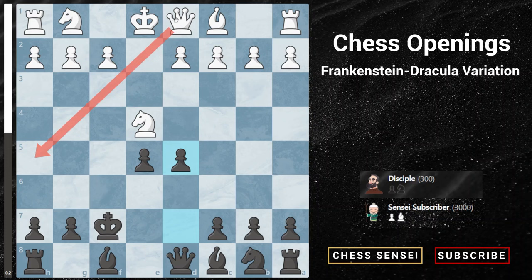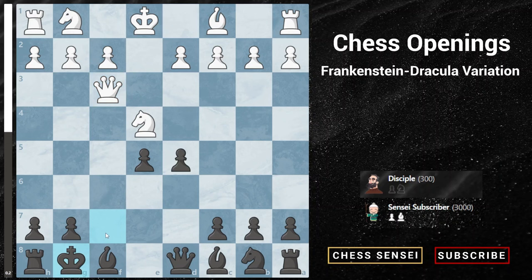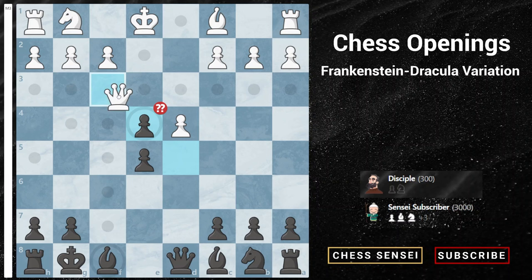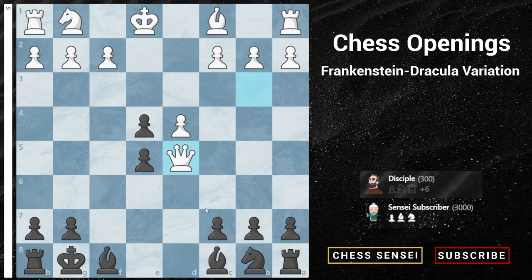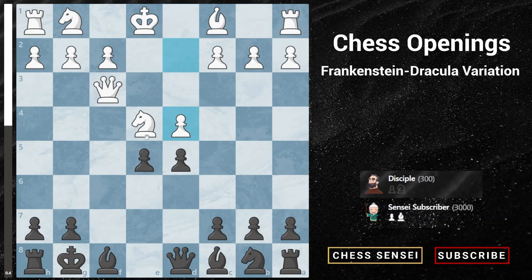Now let's see queen to f3 check. We play king to g8, hiding our king away. White might play the sneaky pawn to d4, offering the knight on e4 for capture. However, this is a trap — capturing the knight would be a terrible blunder due to queen to b3 check, and there's no way to defend. Blocking with our queen or bishop both fail to captures, resulting in checkmate. So be very careful after pawn to d4 — we cannot capture the knight on e4.